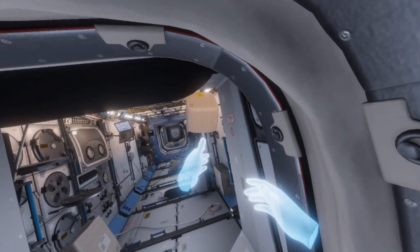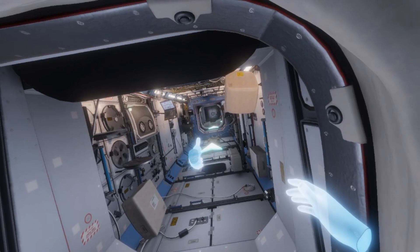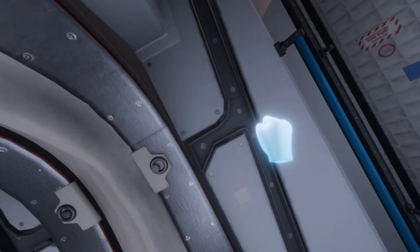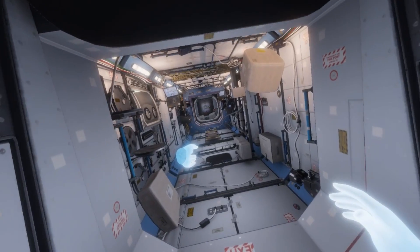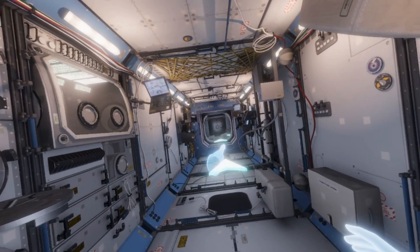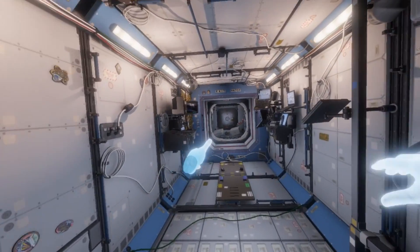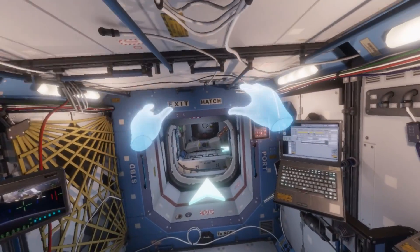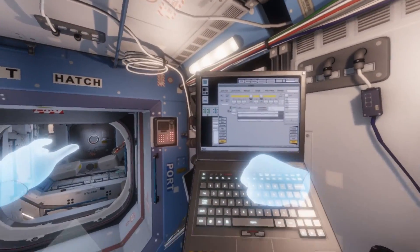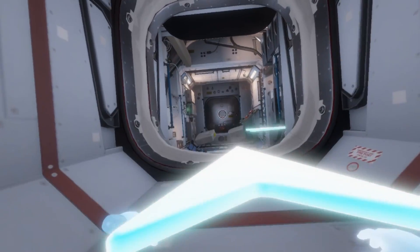As well as turning my head, I can also use controllers. There are little joysticks on the Touch controllers. On the left hand you have the ability to move, on the right hand you have the ability to turn — and that's important because it's a 3D environment and you might want to flip upside down. It totally feels like we're moving through space.